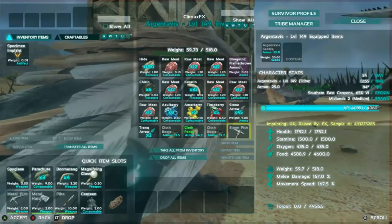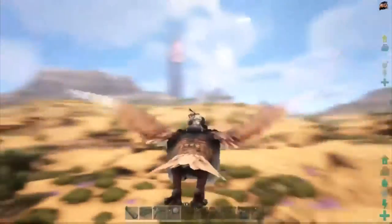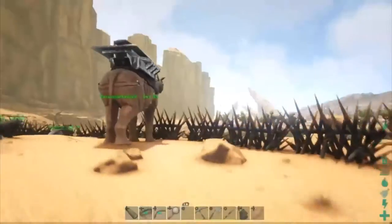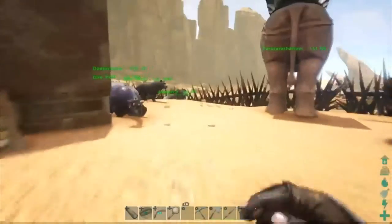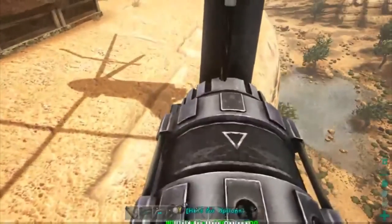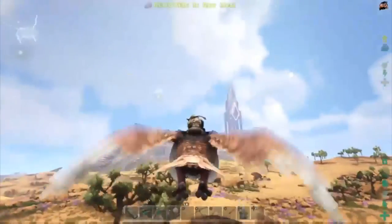This RG right here is only movement speed — nothing else. No health, no stamina, oxygen of course, food of course. Only movement speed, and it's at 167.5. Hopefully my other RG was at 192, so this one has to be a lot quicker than it currently is — it's pretty slow. Once we get it up to about 192, which my other one was at, I might actually get it up to 200 before I try anything, just to be safe. Because if I'm not safe and I decide to go challenge 50 different wyverns, I fail very very quickly.